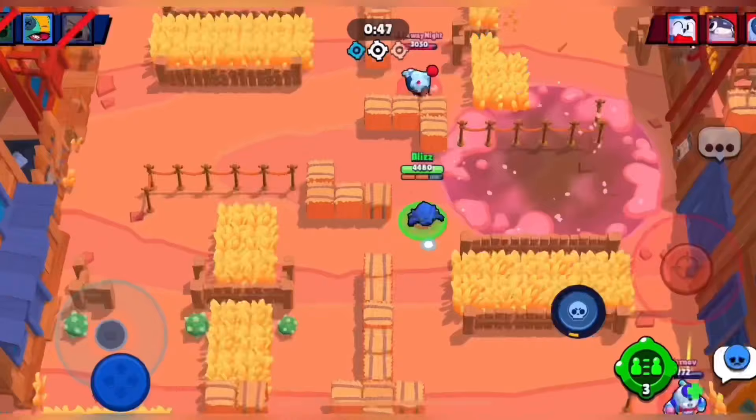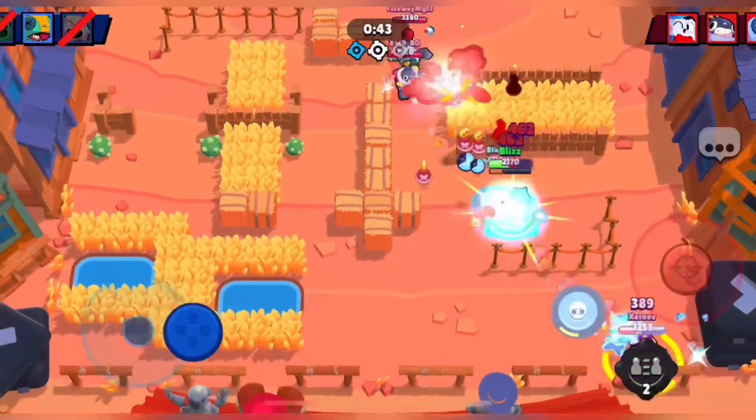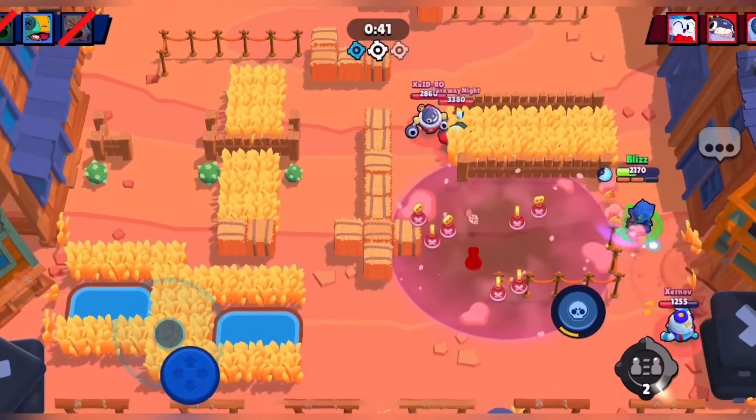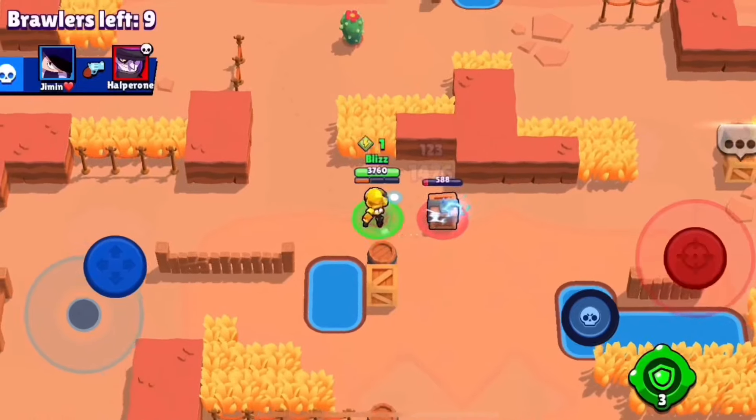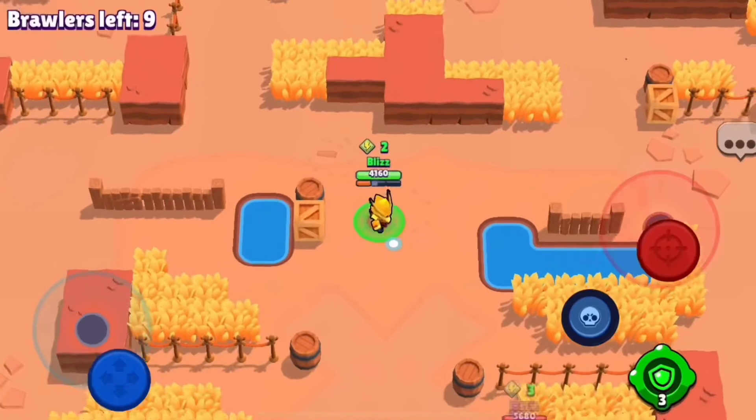For instance, you can have the worst randoms on your team and may end up carrying everyone. Or you could be in a 1v3 scenario and then your team gives up right after you lose. So unless you're very good at Brawl Stars, I would recommend playing Knockout for easy trophies.